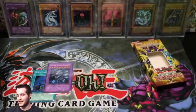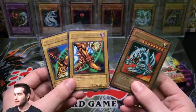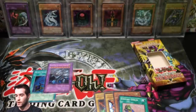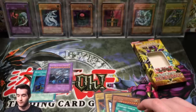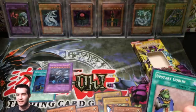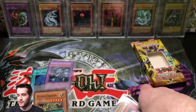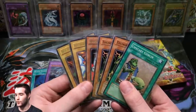We got two Exodia pieces — that's what I expected out of the LOB box. We got Toon World, Giant Rat, and Mystic Tomato. I was really hoping to get something. We did get three rares: Right Arm of the Forbidden One, Left Leg of the Forbidden One, and Blue Eyes Toon Dragon. We also pulled an Upstart Goblin — really good — and two Thunder Dragons, so we pulled some decent stuff. When you compare it to the price of the box it's not great, but when you're talking five and six dollar commons, that is good. Make sure you guys check out RhymeStyle's video — he got six retro packs to open.